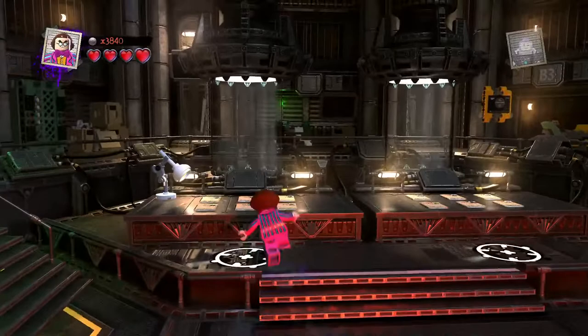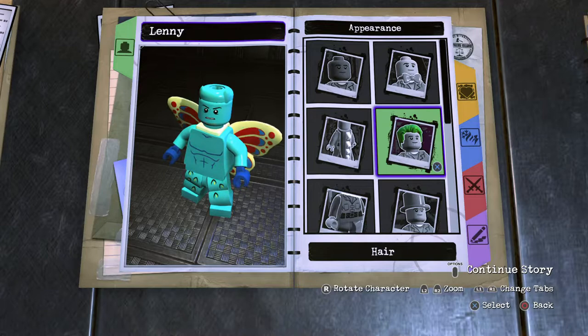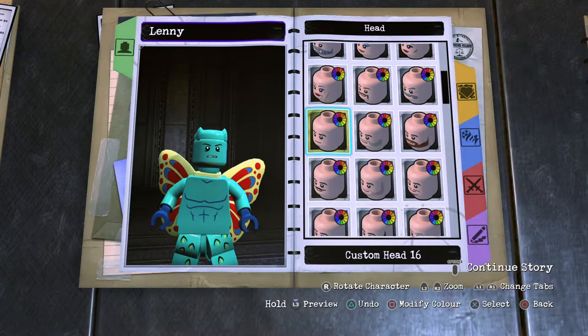For this one, he's going to be hard to replicate because he doesn't have a humanoid shape, but I think it is possible - more so than a car. So for him I'm going to give him a humanoid form. We'll start by giving him Custom Head number 16, pop that in blue - he is cyan blue, or light blue, I would say cyan.